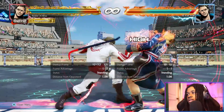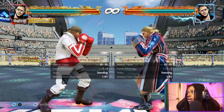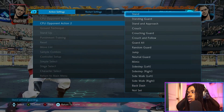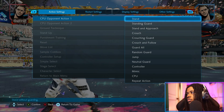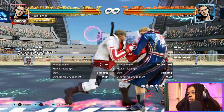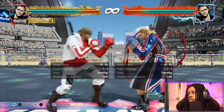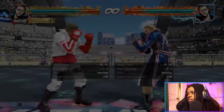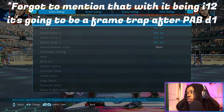Next up, peekaboo forward one-plus-two — this is the new move Steve has. It's 12 frames, high-high. It's natural on block — yeah, it jails on block, minus five. That's not bad, and it probably wall splats as well.